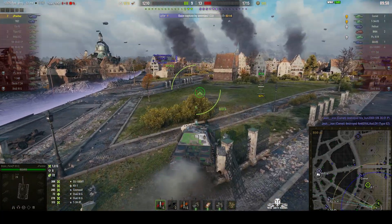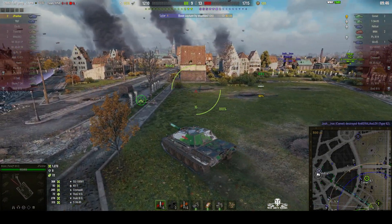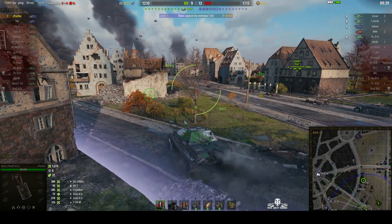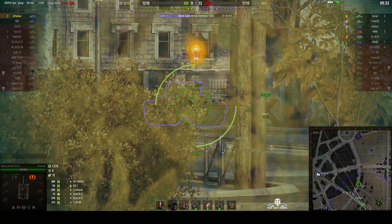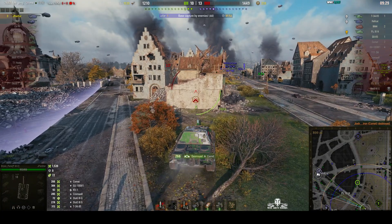Moved into a position where we might be able to have a go at the Comet. The enemy is capping — we do need to think about that. It's going to take them slightly longer because this is an Encounter Battle, of course. We also need to think about moving in and taking out some of these enemies. And there's the Comet — can he get him? Yes! Oh, beautiful shot. 266 — wipes him out in one go.